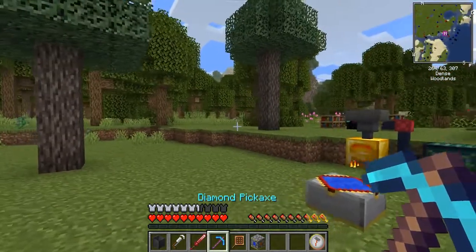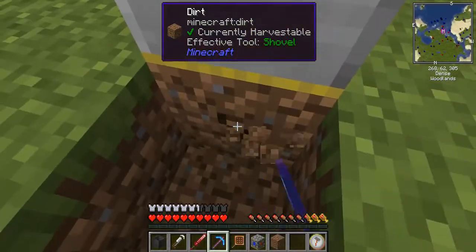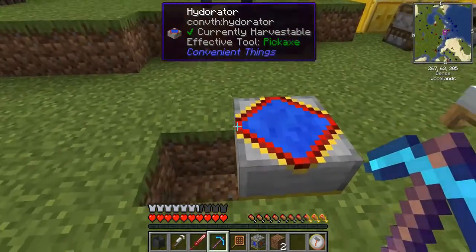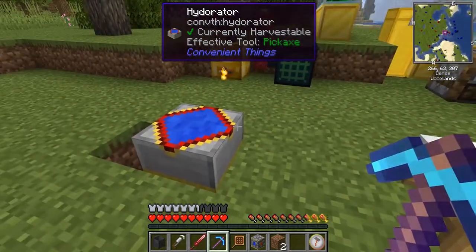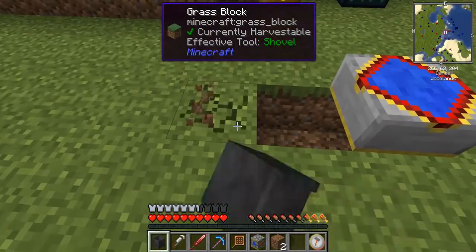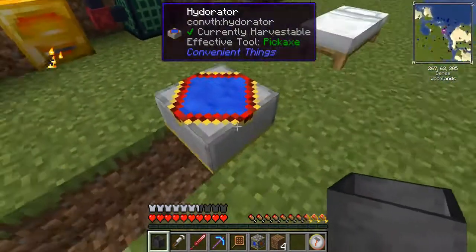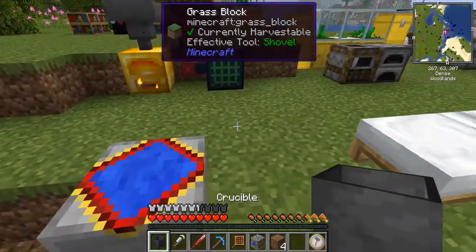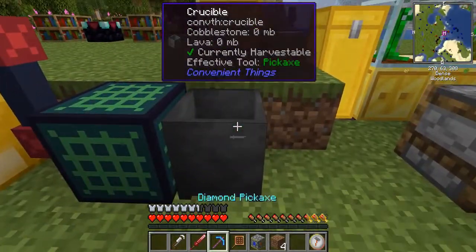I wanted to point out that I might as well be in creative when I have all these things available. But it's up to you how you want to do it. With the seeds and all this stuff I can actually create a little storage room. So this is what the hydronator is — a hydronator. I don't think they meant to call it that, they probably meant to call it a hydronator. This is how this works — the hydronator does what you'd think it would do.